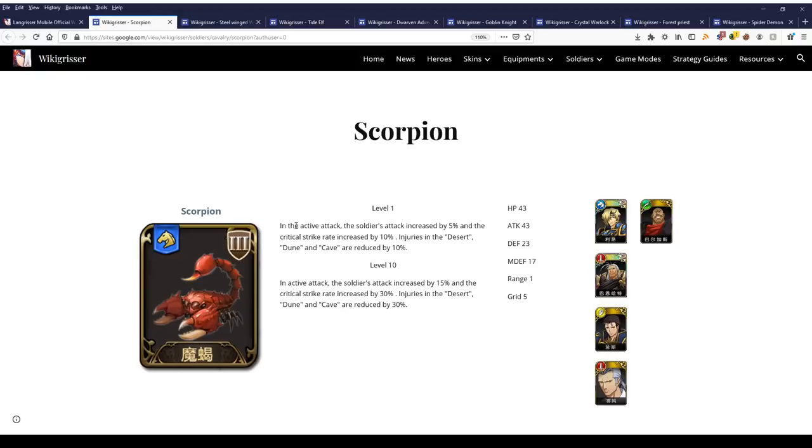Next, the other cavalry unit is the Scorpion. Their effect is: on active attack, soldier attack is increased by 15% and critical strike rate is increased by 30%. If you're on desert, dune, or cave terrain, damage is reduced by 30%. The big drawback is that it's very terrain-specific, and you have to commit resources into upgrading them. Generally speaking, this soldier is a pass — there are too many other upgrades to do, and Scorpions are only worth it in desert, dune, and cave.